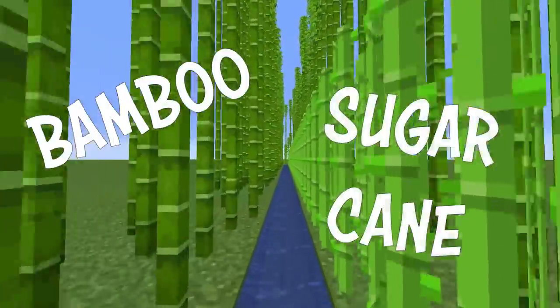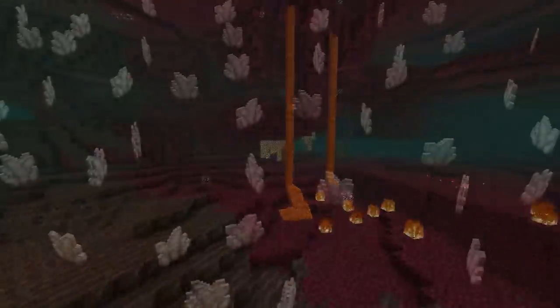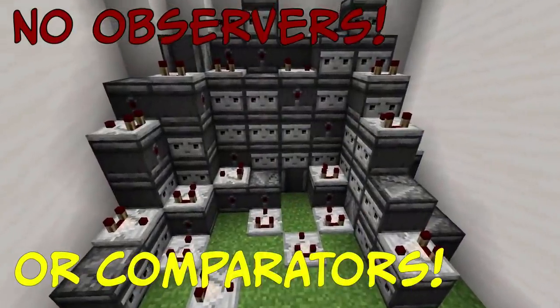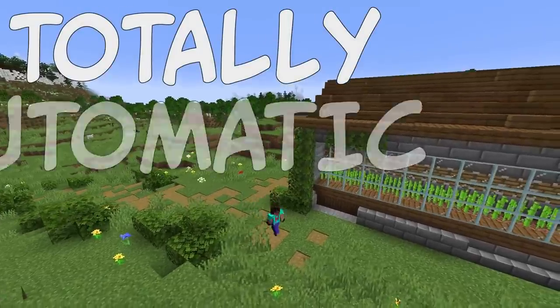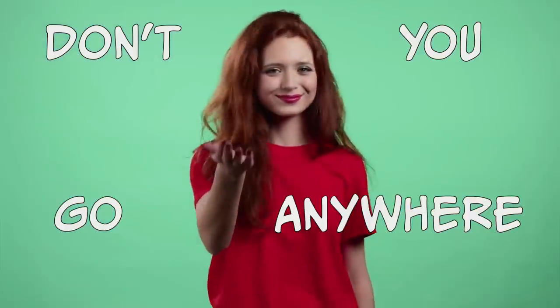You want to farm bamboo and sugarcane automatically but you don't want to go to the nether, so you can't get nether quartz. That means you can't make observers or comparators. No problem. I'm going to show you an observer and comparator-free starter bamboo and sugarcane farm that is totally automatic, and then I'm going to give you the world download for free. Don't you go anywhere.